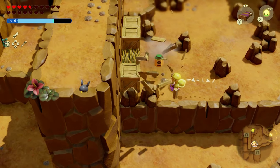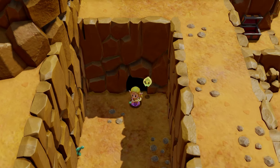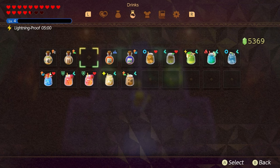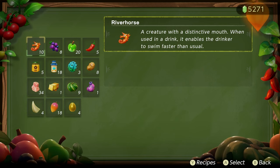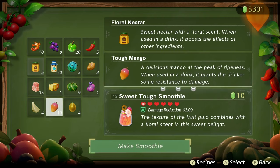Now let's talk about some of the RNG ingredients that drop in your game. You can find electro apples, grapes, and floral nectar from breaking boxes or pots inside caves. You can find some of these by enemy camps and spam them by going inside caves, where they respawn and you can do it all over again. Electro apples are used in smoothies to protect you from being electrocuted, making you thunderproof. Grapes are a very good early game material for heart recovery, and floral nectar is also great for heart recovery.